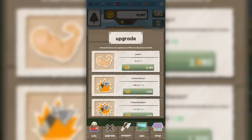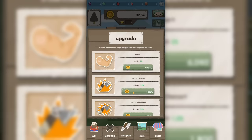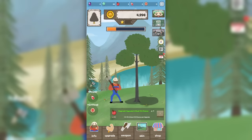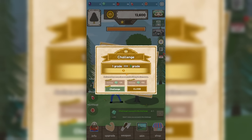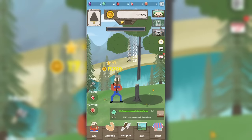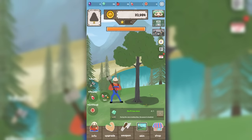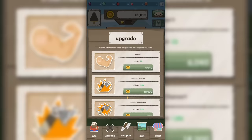Once we cut down enough trees we get some gems and we can upgrade our strength a whole bunch of times so we take down the trees even faster. This is just ridiculous. Then we upgrade our critical hit chance because the game tells us to, so we can get some more apples. And then we take the challenge to get a better grade of tree by chopping it before the timer runs out.